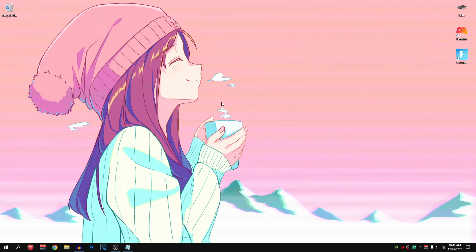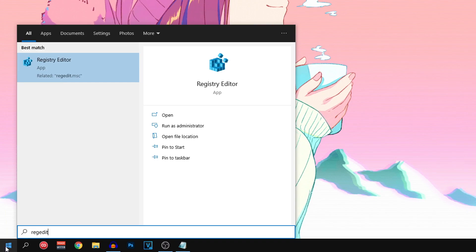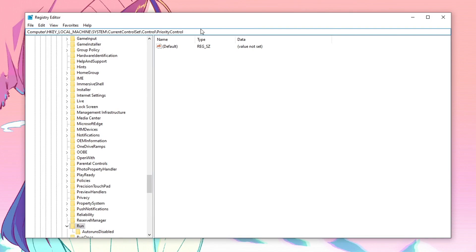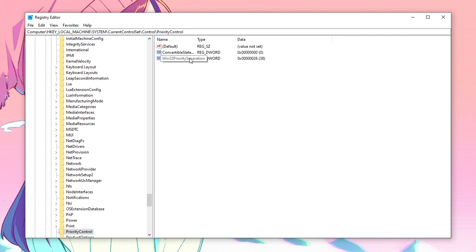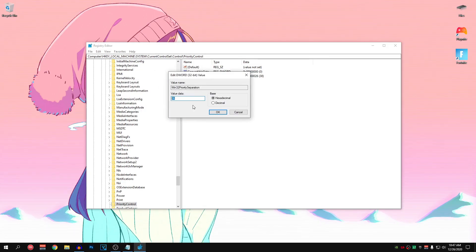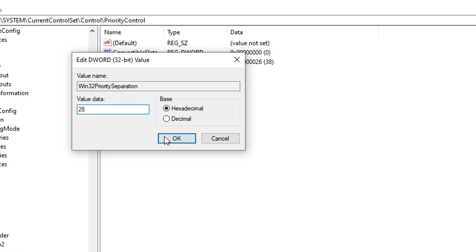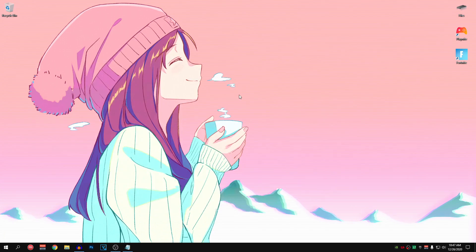Next we are going to optimize a registry key to get the lowest input delay — credit for this goes to Edmx, whose channel link is in the description. Head to your start menu and search for regedit, run it as admin, hit yes, and paste the path from the description into the address bar and press enter. Double-click on the third entry, 'Win32PrioritySeparation'. If you want the lowest input delay, set the value data to 28. If you want more FPS or are experiencing FPS drops, set it to 16. Hit OK and close out.